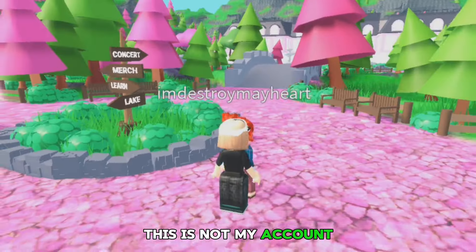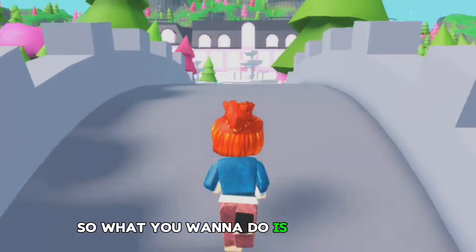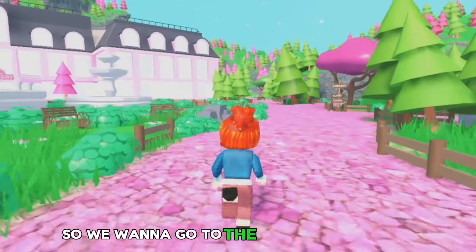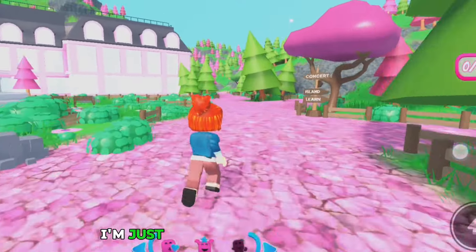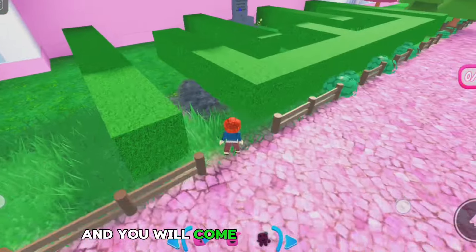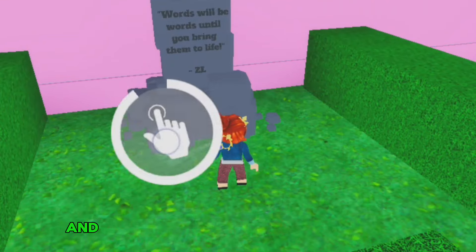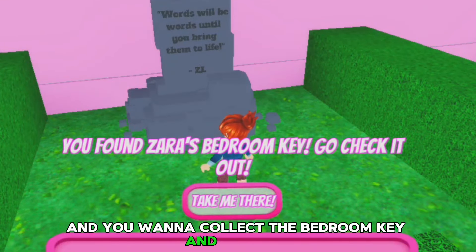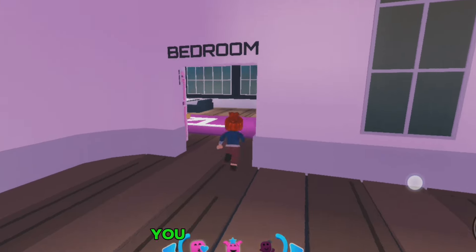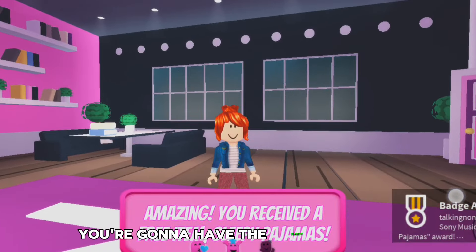As you can see, this is not my account — I'm just here on an alt account. What you want to do is go over this bridge and continue following where I'm going, so we want to go to the back of the castle. Just follow where I'm going and you will come across this really easy maze that you can jump from. You want to collect the bedroom key and click on 'take me there,' and then you're going to be teleported outside of the bedroom. Go inside and once you reach inside, you're going to have the sleepy pajamas.